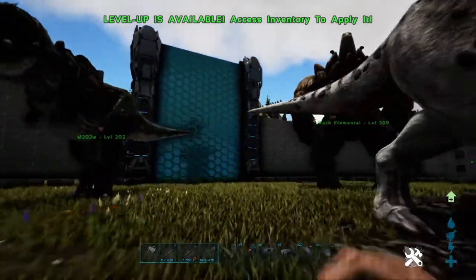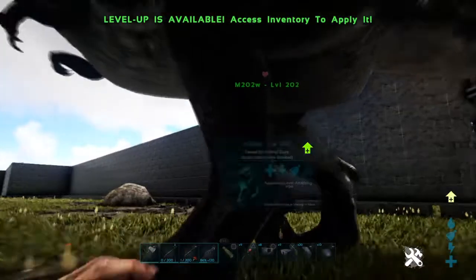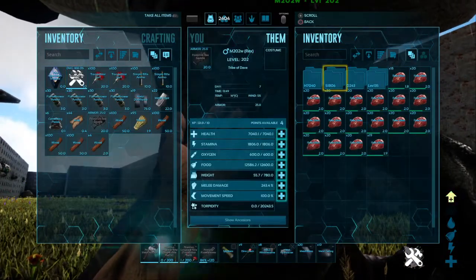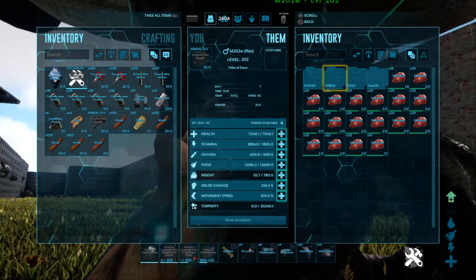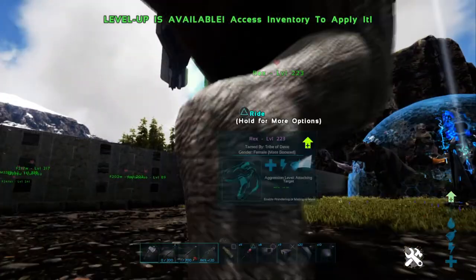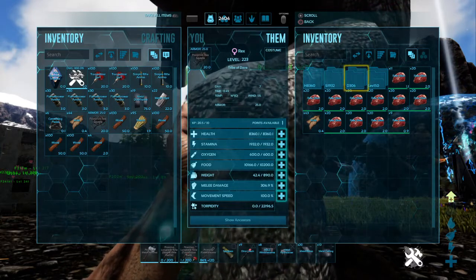In fact, I've got another Rex here. Let's just check this Rex out. This Rex is a level 135 and came out as 7,040 health, 1,806 stamina, 243 damage. As you can see, higher stats on some of those.